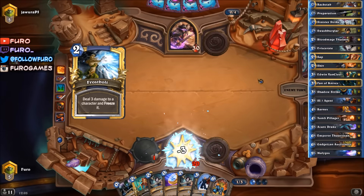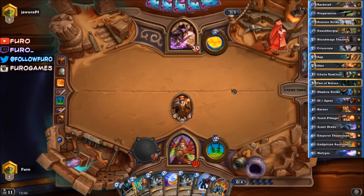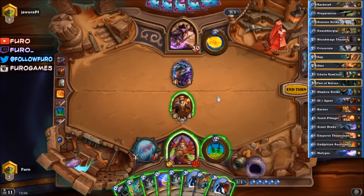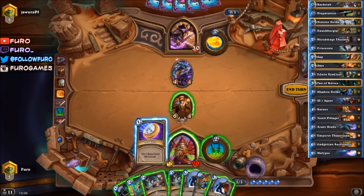He's just hitting the face. Let's get another coin please. So we could clear the Drake here with the Tomb Pillager, but we can also just play the Agent with the Eviscerate for example. We could coin here into the Eviscerate and then play the Agent as well. Yeah, that might be better. Then we would miss out one mana.